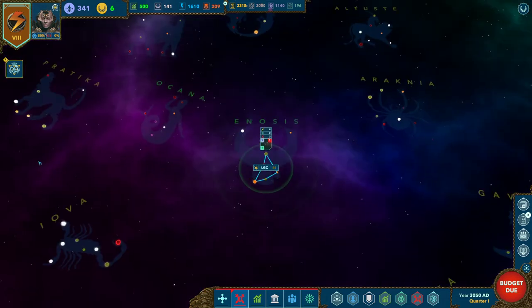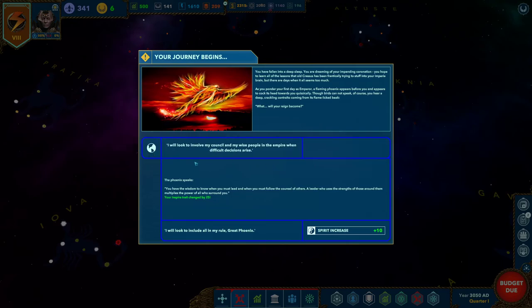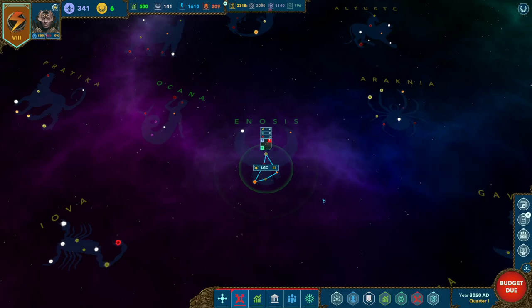The last thing is our event bar, which shows critical things that typically need to be addressed. When I click on an event, it pops up. I typically cannot move forward if I have an active event. You'll see several choices, a resolution, something that happened either positive or negative, and typically a spirit increase or decrease. Right now I can't move forward because my budget is due and my science is due.